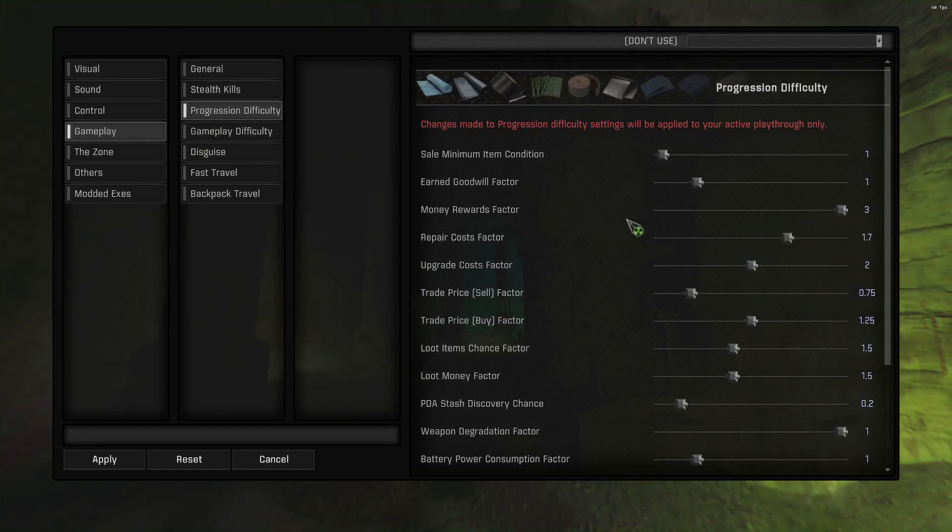Gameplay - I keep this at one just so I can sell stuff. Money reward I usually keep at 1.5, 1.7, maybe two. For YouTube purposes I would say two, maybe two and a half. But I put it at three just so I can make some bank money. We're talking like - you do an assassination mission, a contract killing mission, that's like 21 grand. It's so good money - you'll be rich in like a few seconds. The loot chance and money loot factor I always put at five, just so I get a little extra money when looting dead bodies, because they only give you like 50 bucks, 20 bucks at a time. This bumps it up to like 500 if you're really lucky.